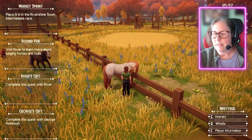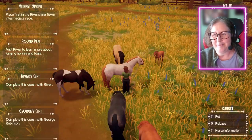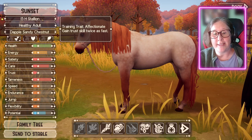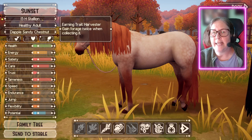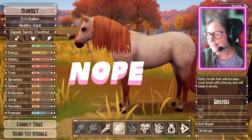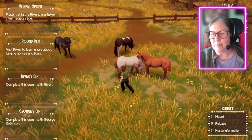This is my stallion — a 15-hand dappled sandy chestnut. His training trait is affection and he gains trust skill twice as fast. His caring trait is fertile — breeding is always successful with him. His earning trait is harvester. We gain forage twice when collecting. Wait, so can we harvest off the horses now? That would be insane — not having to get off your horse. I'm gonna go check.